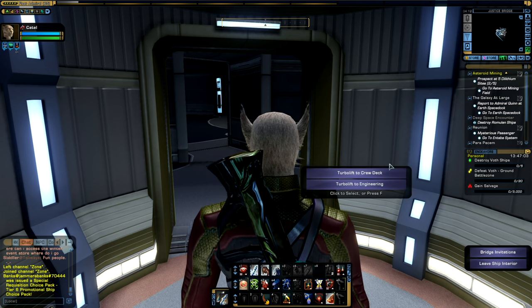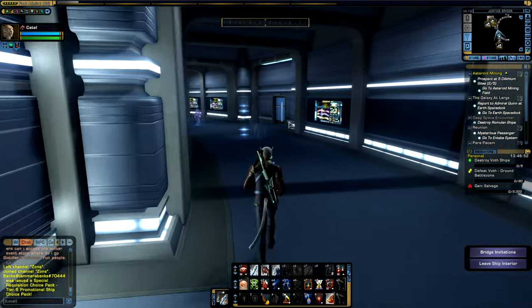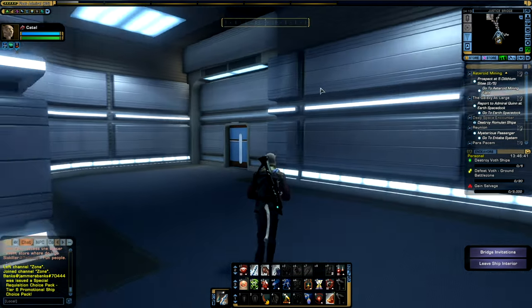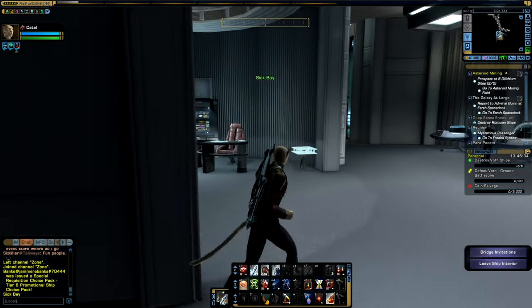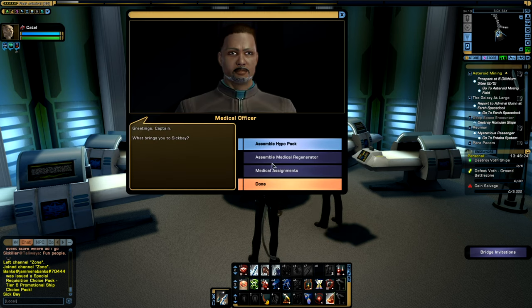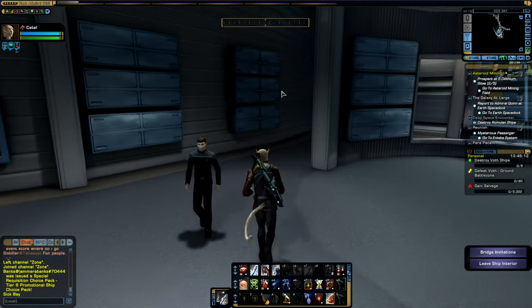For the sake of this video, we will be going to the crew deck. When we hit the button, we are taken to the crew deck on this vessel. The crew deck has several other rooms — we have the medical bay through here, which allows you to access your ship's doctor as a duty officer contact in the surgical bay. You can talk to your doctor and assemble hypopacks, assemble medical regenerators, and perform other medical assignments.